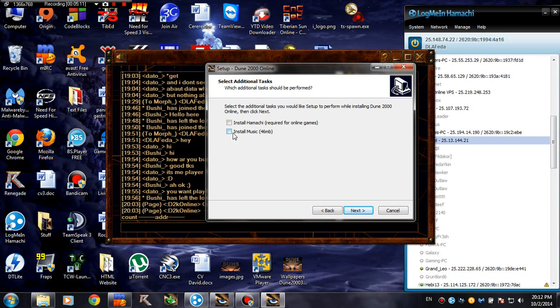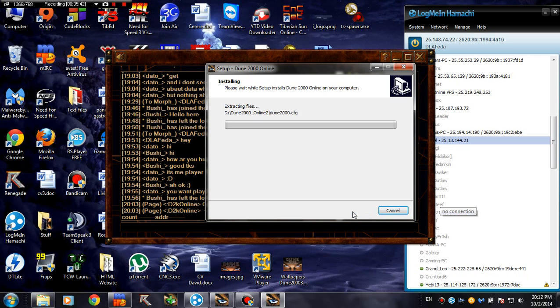About install music — if you check that it's going to download music from our server. But if you have another installation on your computer you can just copy-paste the music folder over. I'm not going to check this because it will take a minute and that's wasted time for this tutorial. You should probably install music though — how could you play without it? Click next and it's going to install everything we need.